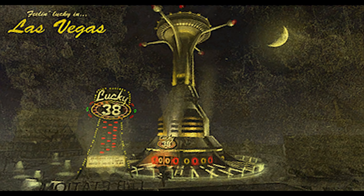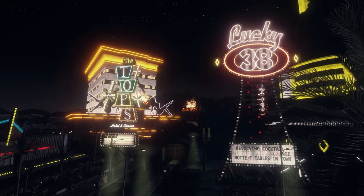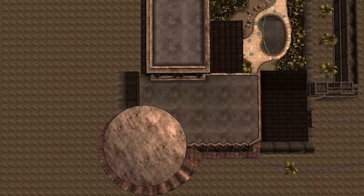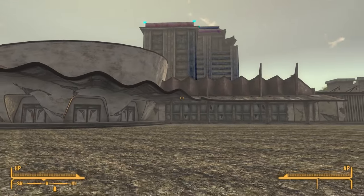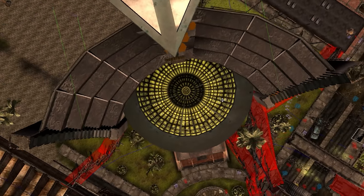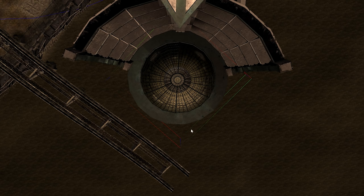In fact, the Lucky 38 tower is scaled to be 10% smaller than its model, and the Lucky 38 sign is much smaller than its model as well. There's even evidence of the other casinos being reduced in size. The Tops being shrunk down can be seen when comparing the building in the strip world space and the Tops courtyard cell — on the strip the entrance area is clipping into the model behind it, but in the courtyard it juts much further out and isn't even close to clipping. The same thing happened to the Ultralux — on the strip part of the dome clips into the model behind it, but in the wasteland it juts much further out. This layout can still be seen in one of the loading screens.